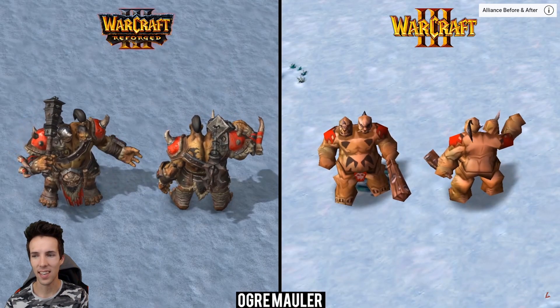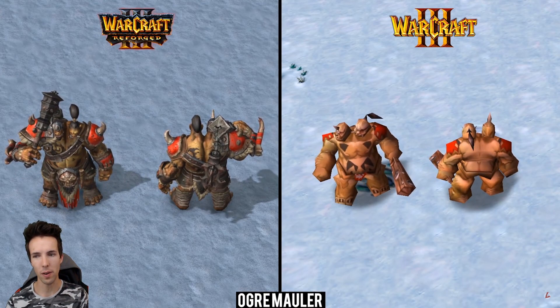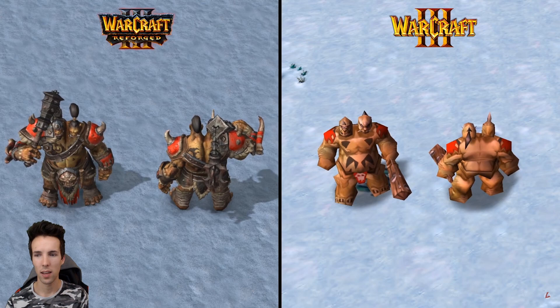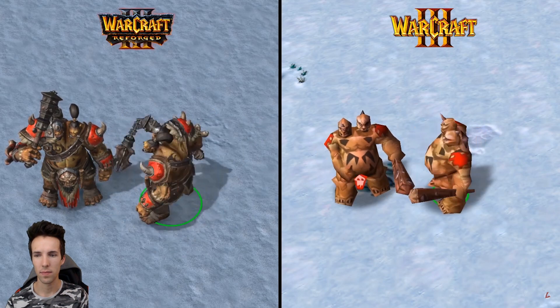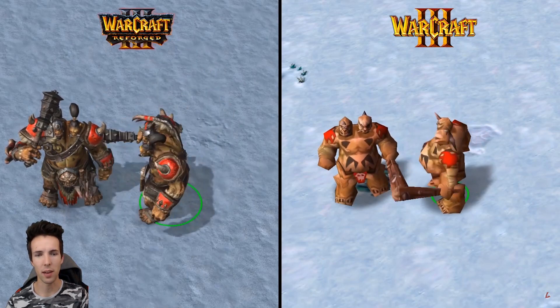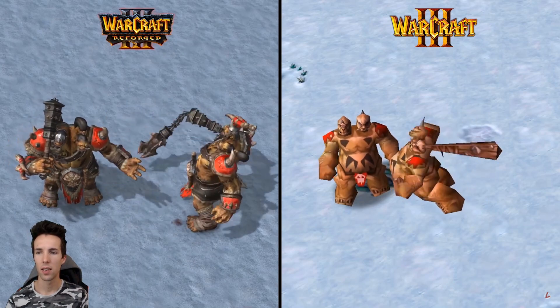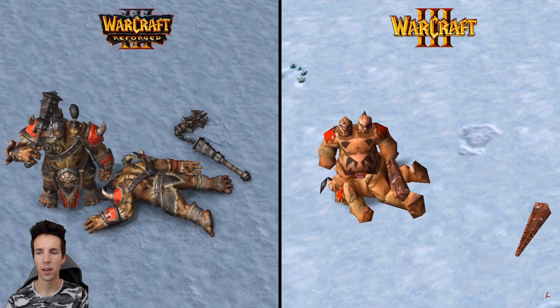He's got this sash as well. This is an ogre mauler — the level 5 ogre creep. Kind of a cool mace-flail combination weapon instead of just a wooden club with spikes that have no dimension. Really nice.